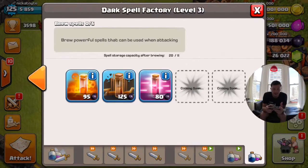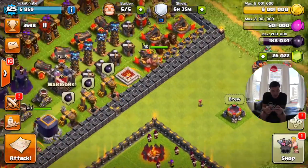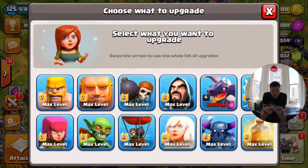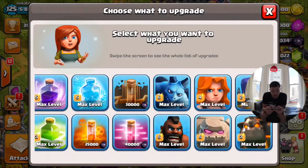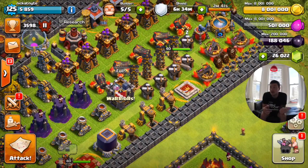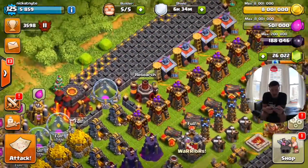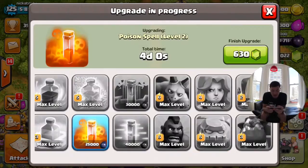So poison affects troop health, earthquake affects building and wall health, and haste makes your troops go super fast. Let's see if we can win an attack using only dark spells. Over here in the lab, I have new things to research — all my regular spells are maxed. I'm going to start upgrading the dark spells, which is going to cost a lot of gems. I spent about 6,000 gems on that spell factory, and now I still have to upgrade all three spells. Let's start with poison and upgrade that to level two.